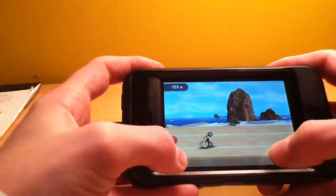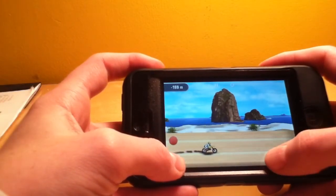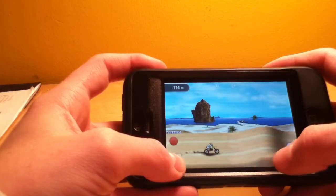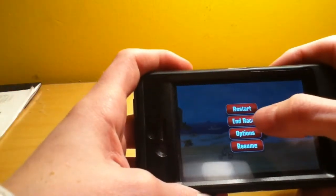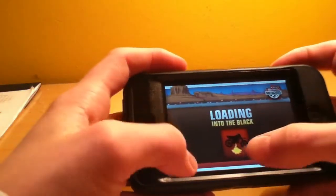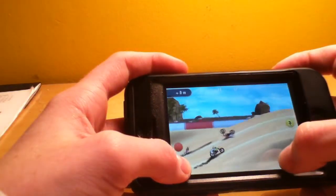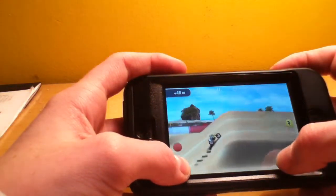Another good thing about this application is that it has power-ups. Now some of the power-ups I've come across are only three: wings, springs for extra air in your jumps, and speed boost. I will show you how to use these. That's the signal for the extra boost — you just hit the little lightning bolt and it gives you extra air so you can surpass difficult obstacles within the track that might slow you down.